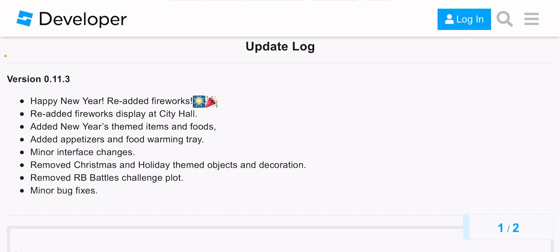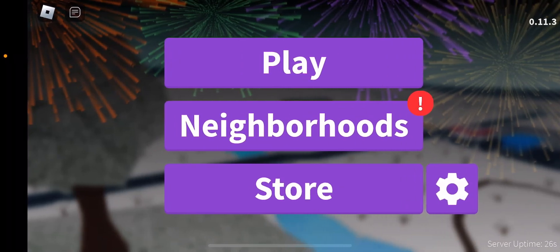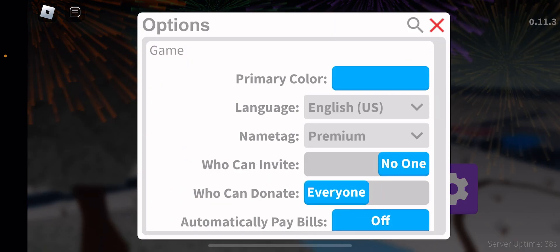This update isn't that big, which makes sense because it's just a new year's update and it'll be here for the rest of the month. We just got a really big Christmas update. Also, a company just bought Blocksburg. I just got into a server - it took forever, but I think this is actually new because I don't remember my text usually being purple.